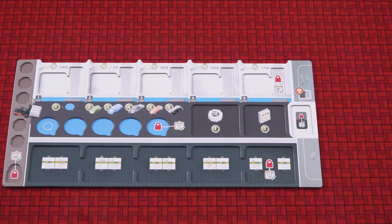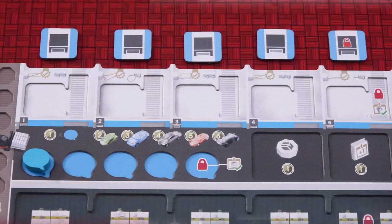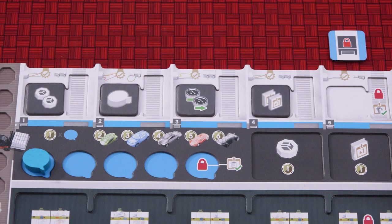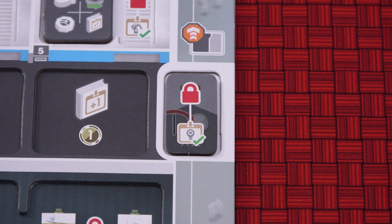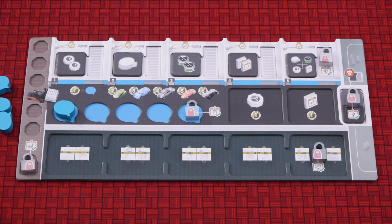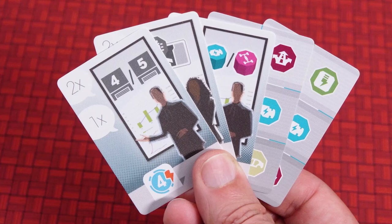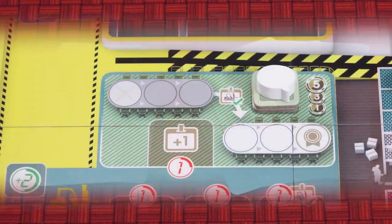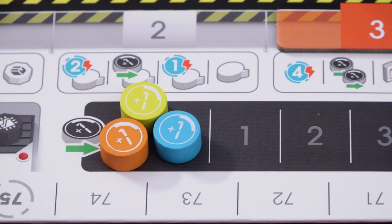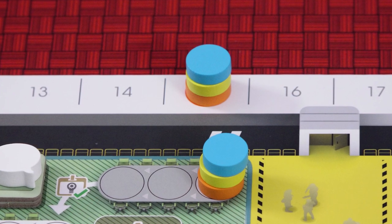Each player chooses a color and takes a player board and all other components in that color. Place one of your speech tokens in a slot on your player board and the rest next to your board. Place your basic garage bonus tiles face up on your garages — the one with the padlock on the back must be placed on the right. Place a double upgrade tile here, this side up. Place a lock on each of the five visible lock symbols. Take a parts voucher and place it here, then draw three performance goal cards and two Kanban order cards and keep them in your hand. Place one disc on the starting space of each of the five department training tracks, place your banked shift marker on the left space of the shift bank, and place your final disc as a production points marker on space 15 of the points track.